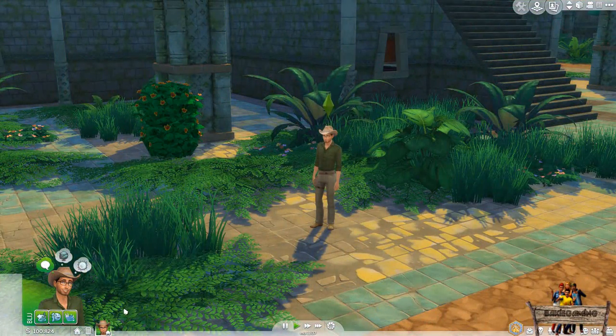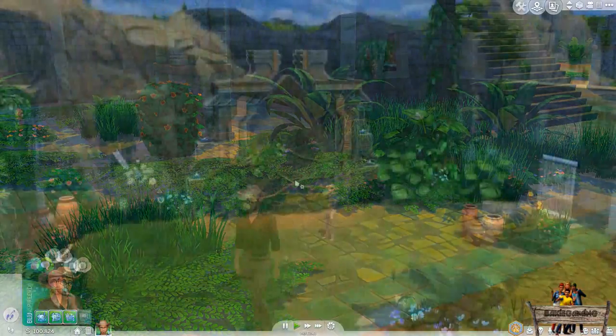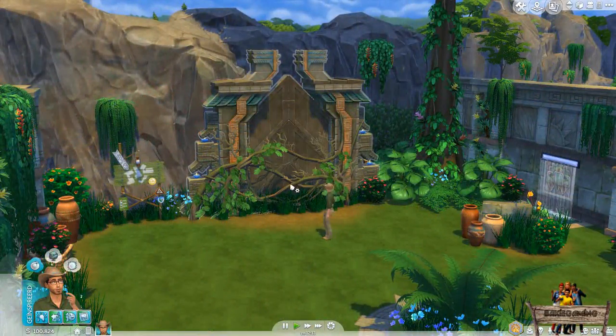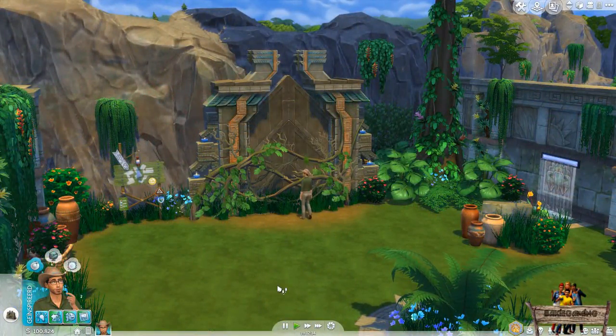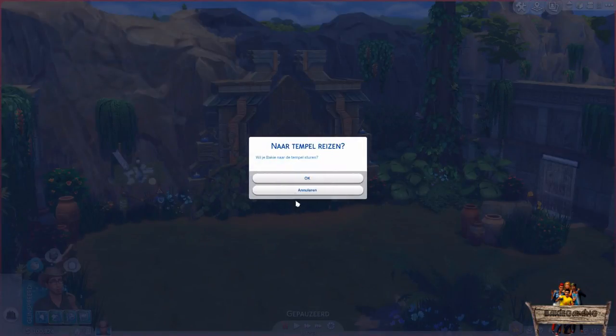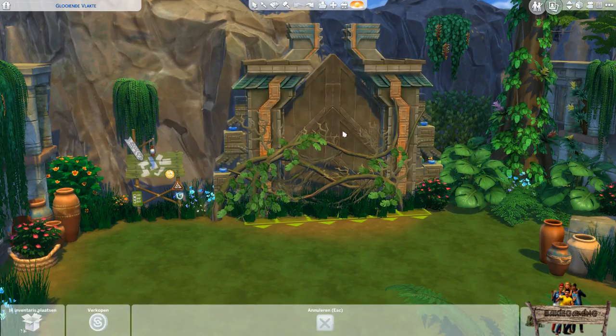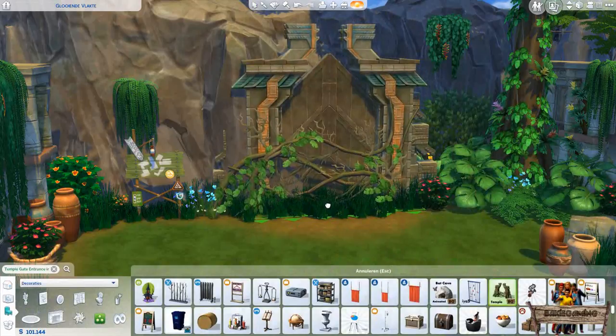If you're done exploring and want to go home again, simply click the house symbol on the active sim's profile picture. Back on your lot, you can use the gate again if you want to, but this time there won't be any removing vines — you will get a new chance card immediately. After that, you can travel to the temple again. If you want your sim to be able to remove the vines again, simply remove the temple gate and place a new one.